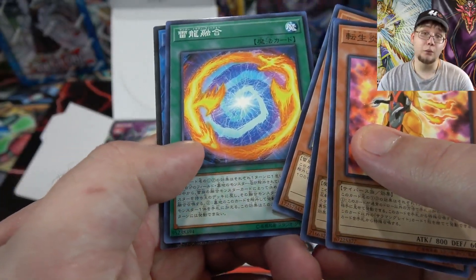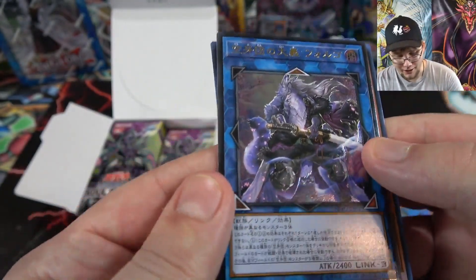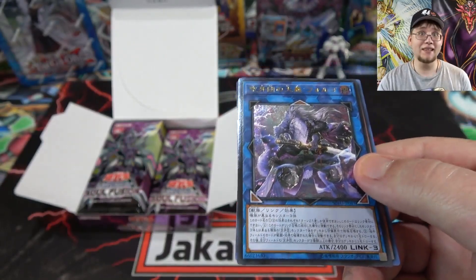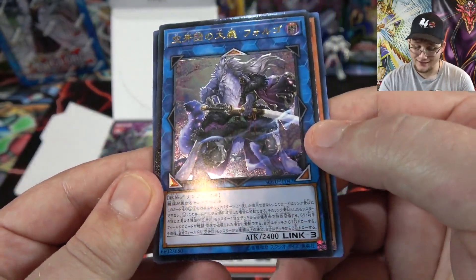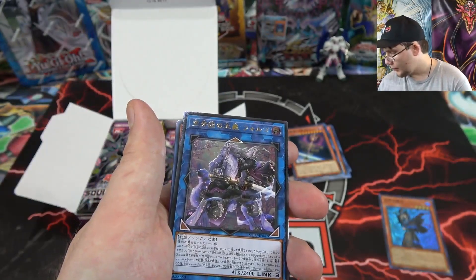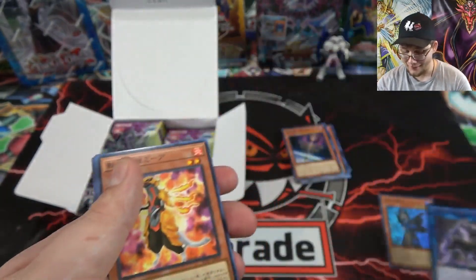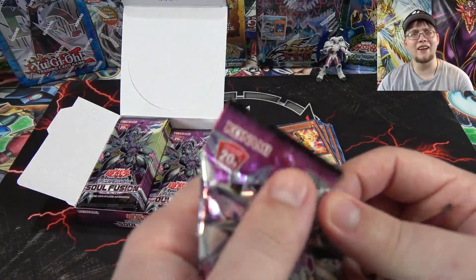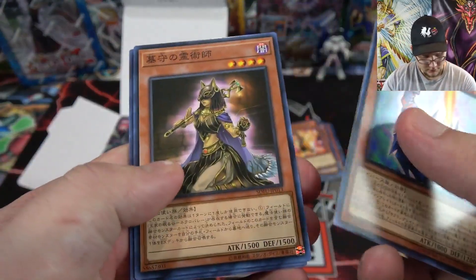First up we have the Thunder Dragon Polymerization card, which is actually really good. And we got an Ultimate Rare — oh man, it's the Fur Hire card! This link monster is amazing. If you want to build Fur Hire, get them now because I feel like when this link monster comes out it's going to be a lot tougher to get. Its exact name is Full House Justice for Hire. As an Ultimate Rare, that is amazing — I'm definitely going to use that card. Maybe I'll throw it in a Fur Hire deck profile.